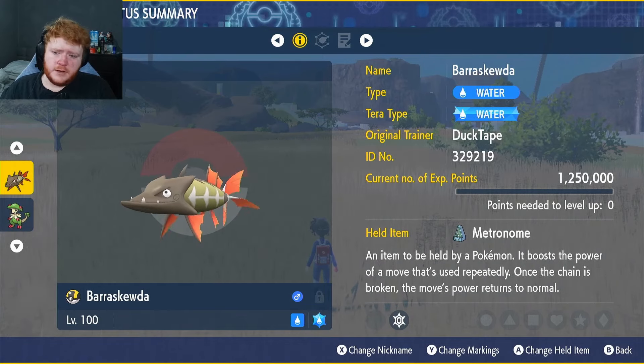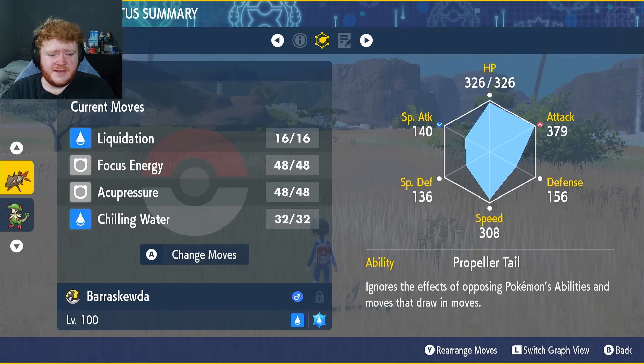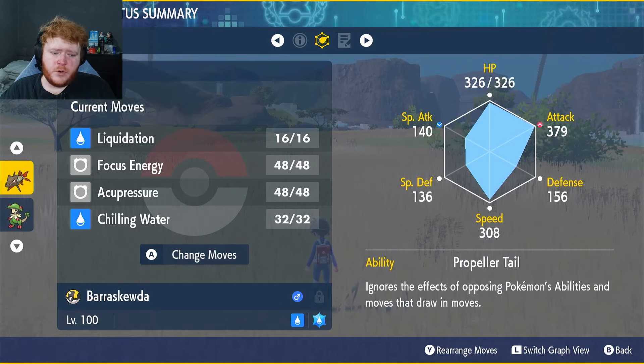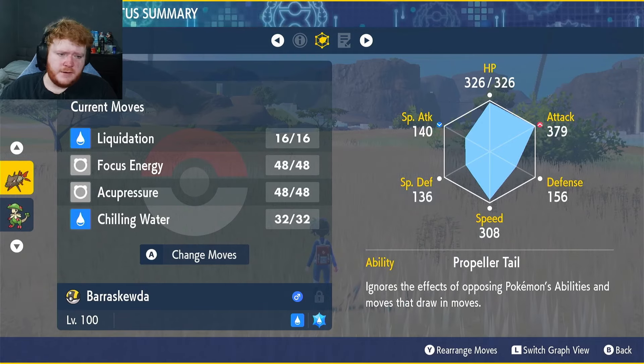You can get Metronome from the Delibird Presents daily shop. Max EVs in HP and Attack, Adamant nature, max IVs in everything except Special Attack, and the ability Propeller Tail — which ignores the effects of opponent Pokémon's abilities and moves that draw in moves, though there probably won't be any of those in raids.